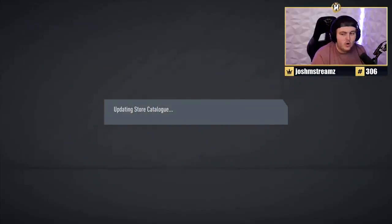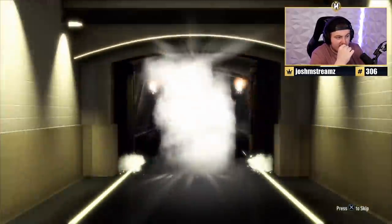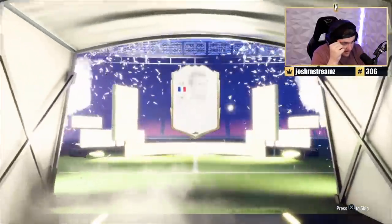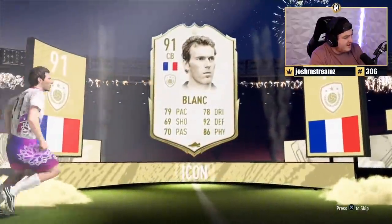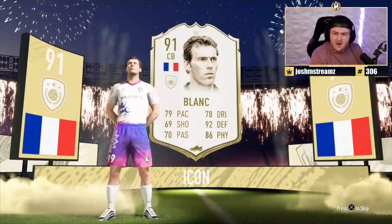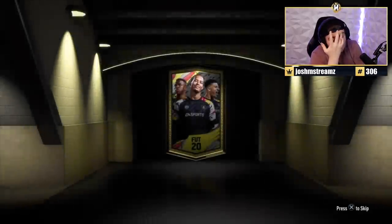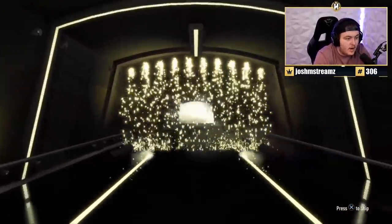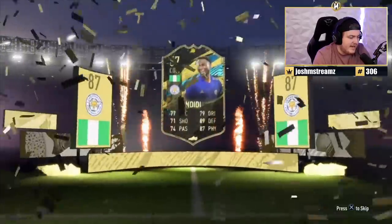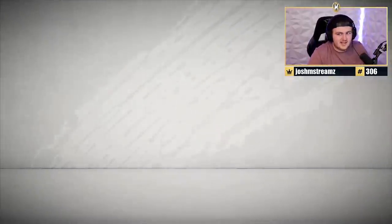Next is an 86-plus for another viewer. It's a walkout — an inform — Nigerian, looks like Ndidi. 87 rated, at least it's not 86. We'll store Ndidi in the club — not a bad card but nothing special for an end-game team. Then an 88-plus pack — hoping for Fut Birthdays. We get UCL Man of the Match Alaba at 92 rated, which is actually decent. Kanté in there as a win but the rest is pretty much an L.